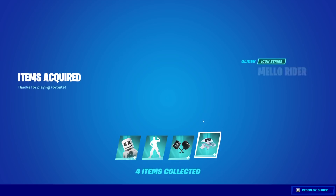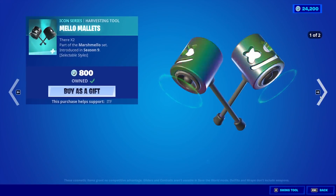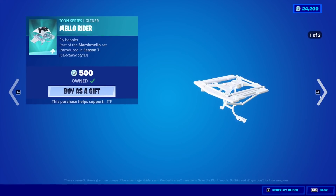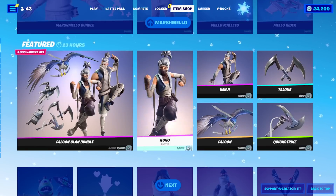We'll equip him so you guys can see what he looks like with the other stuff in the item shop, just in case you'd like to know. Marshmallow is 1,500 by himself. Mellow Mallets is 800. Marshwalk is 500. And the Glider is 500. Or you can get the bundle, which is cheaper.